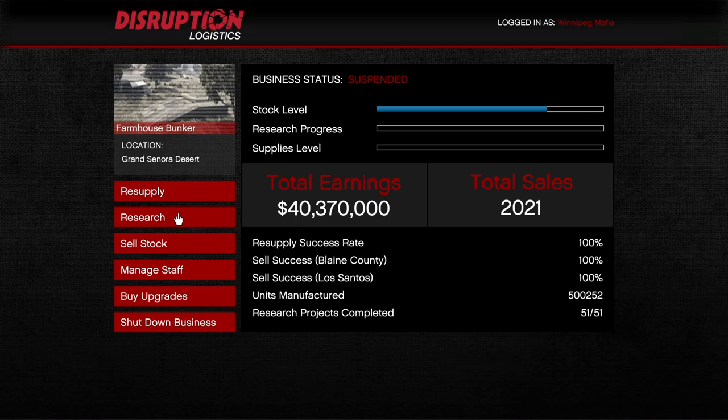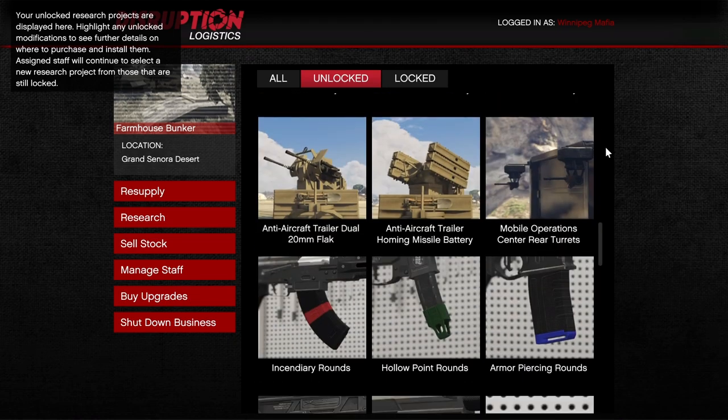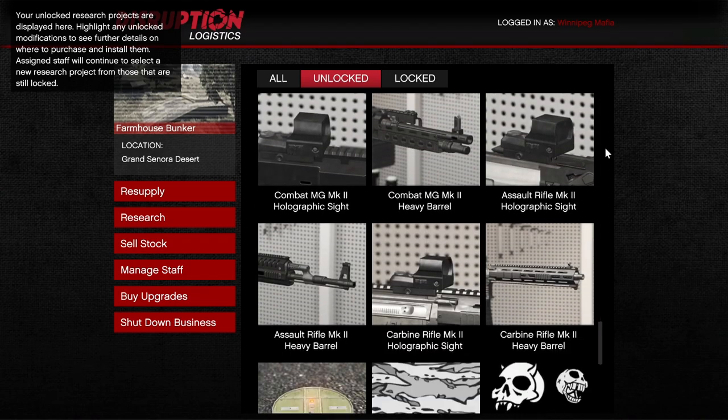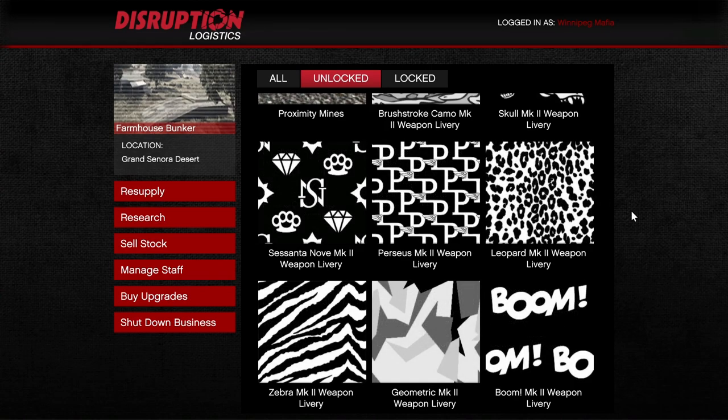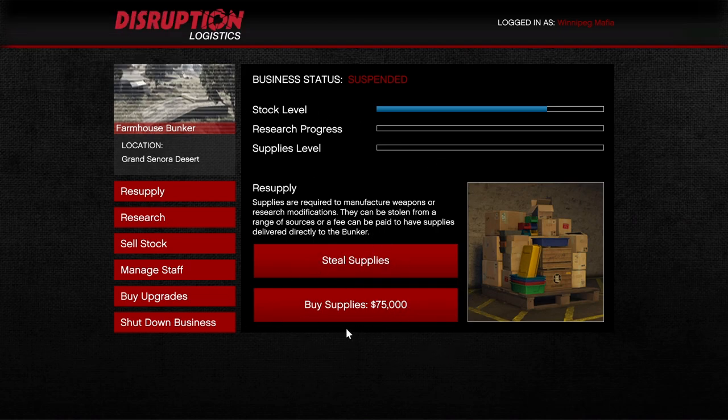The bunker is a little different because it has a research tab. Within the research tab you can unlock upgrades — some very cool, some pretty lame — for the vehicles and weapons that came out with the Gunrunning DLC. Most of the research unlocks are pretty useless, but there are occasionally some good ones. Like the MC businesses, you have to supply the bunker and it will make you stock. You can either steal supplies or buy supplies. I recommend buying supplies one time for $75,000, which will fill your stock level up to $210,000 worth of stock if you sell to Los Santos. Doing this, you will always get a single vehicle to sell with.